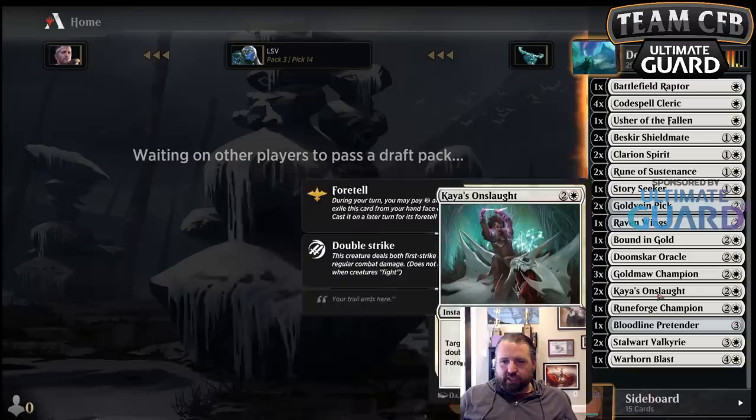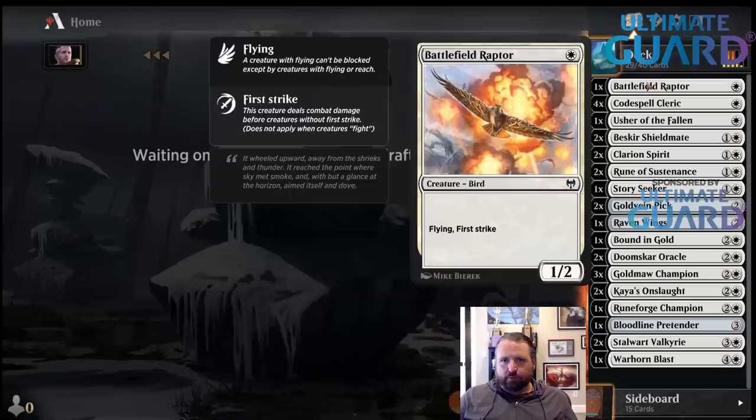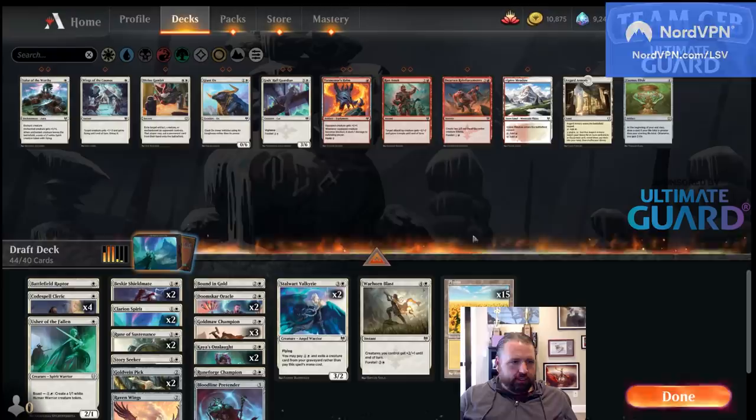Stalwart Valkyrie costs two mana a lot of the time. I wish I'd picked up more Battlefield Raptors — there just weren't any. I'm really giving you the full Royal Sampler of Kaldheim drafts here. I want 15 land.